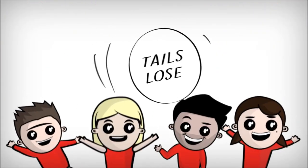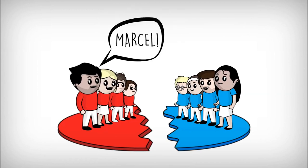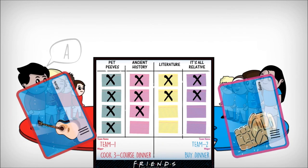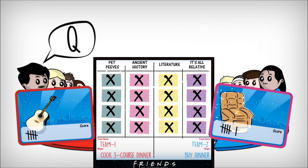Flip a coin to see which team goes first. The winning team chooses a question from four categories: Pet Thieves, Ancient History, Literature, or It's All Relative. Team Two asks the question, and anyone from Team One can answer. Mark an X in the category on the game board. Each team must answer two questions in each category — eight questions in all. Score one point for each correct answer and mark it on the back of your team's card.